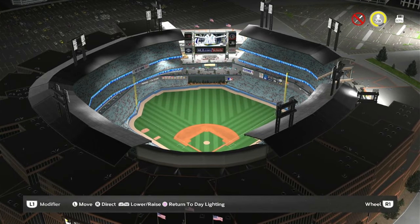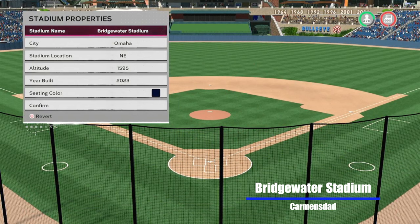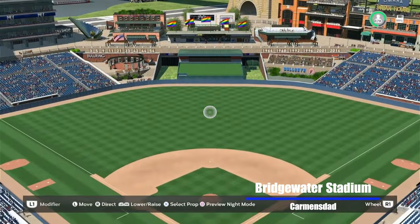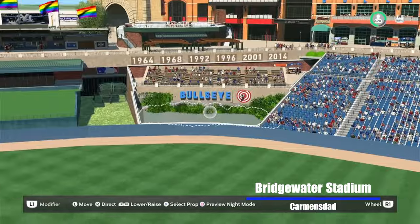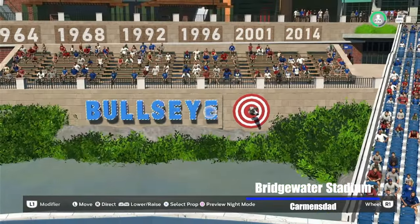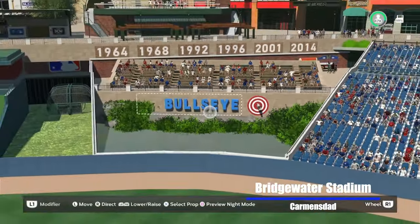Moving on to another familiar face — Carmen's Dad gave me clearance to check out his entire vault but mentioned this one. Bridgewater Stadium in Omaha, Nebraska, altitude of 1,500 feet, built in 2023. Man oh man is it fantastic — you've got a bullseye out there, and look at that — there's a bull hanging! Freaking awesome. I love it, Carmen's Dad. Outstanding — you've got a little pond out here too.